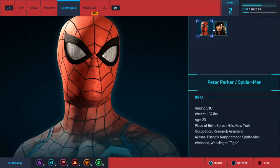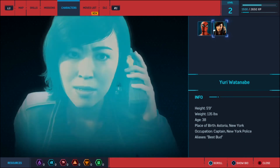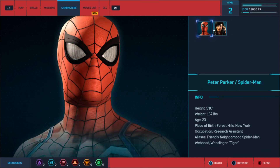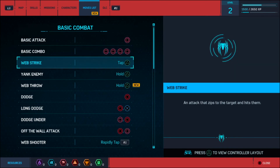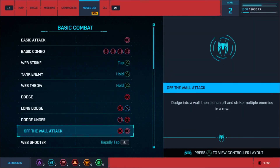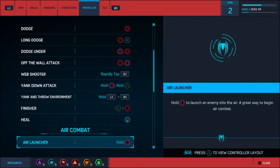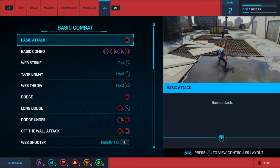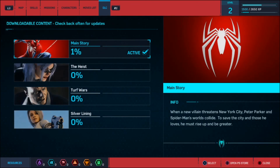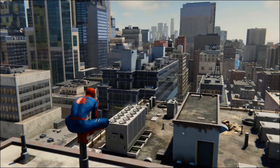All right, we've got a missions thing here. Characters - Yuri and Peter Parker. Got a moves list. There are so many moves in this - definitely have to refer to this for a little bit. Yeah, and of course we don't have any of this stuff done because why would we - 1% of the main story. All right, guys.